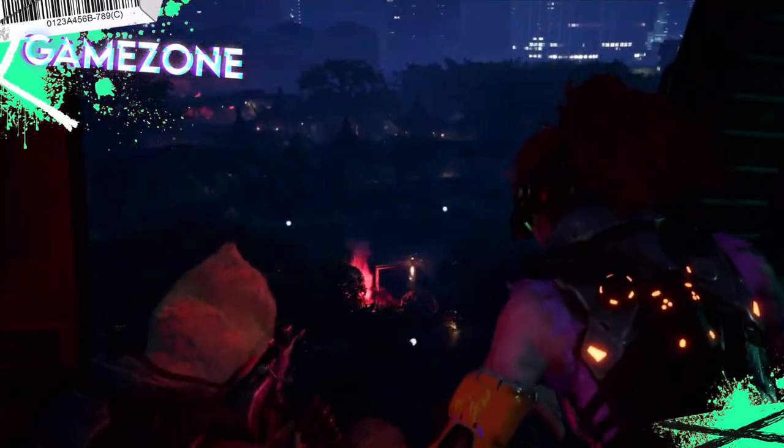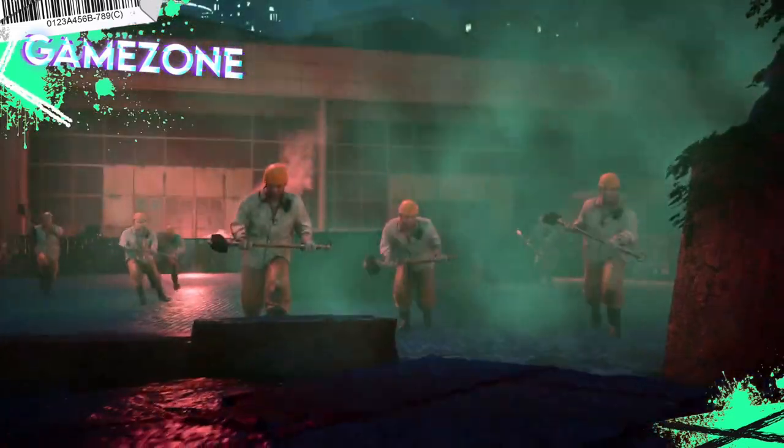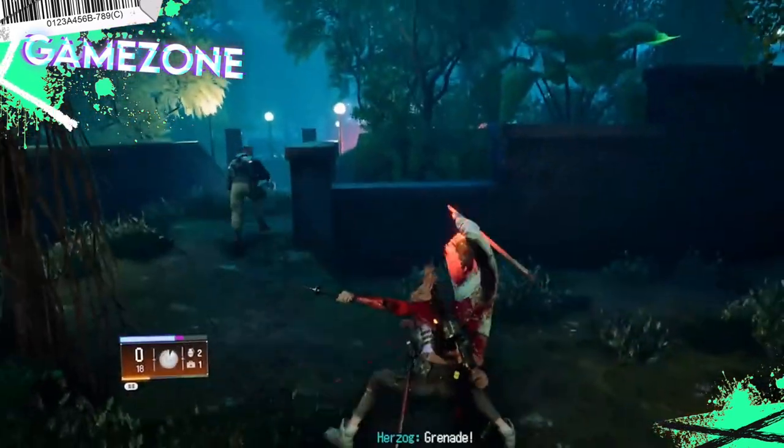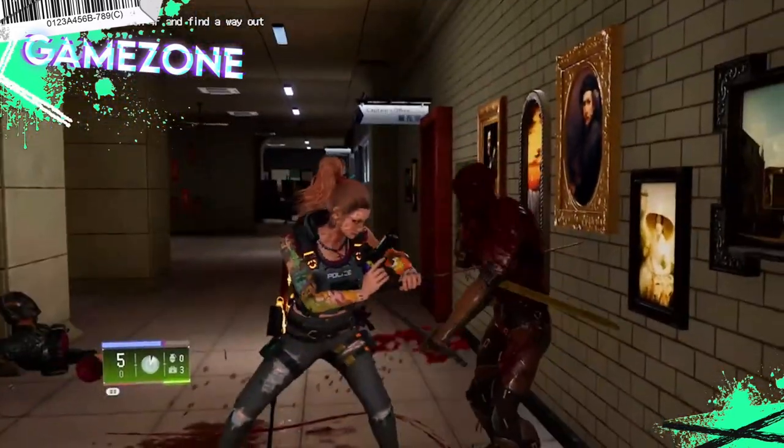Here's how finishing strikes work. Each enemy in Wanted Dead has an invisible stamina bar. Melee enemies usually have more stamina than ranged fighters. The stamina bar depletes slowly as enemies are being damaged. Once the stamina hits zero, the enemy enters the staggered animation and can be executed by the player.